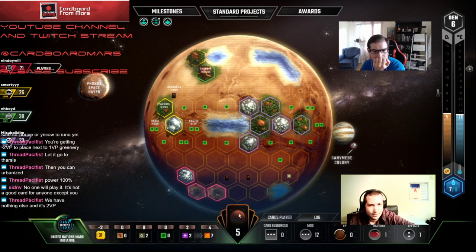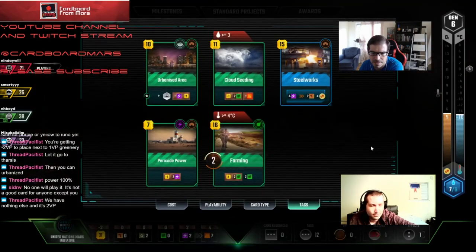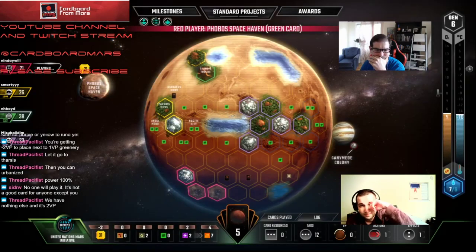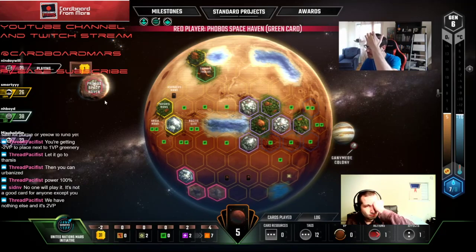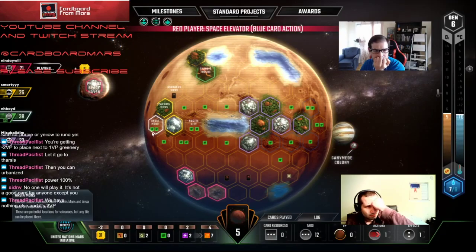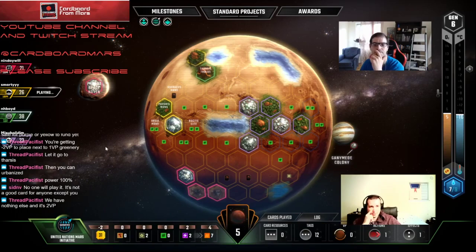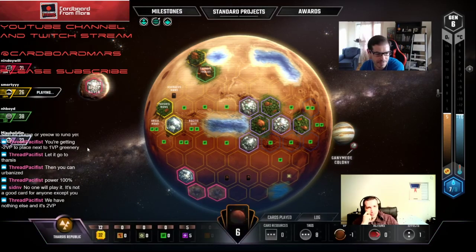That's a big greenery in the middle of the cities there. We already played — I'll just get two plants. Hopefully no one's playing Ice Asteroid or Giant Ice — even that wouldn't be bad just to speed up the game. He's going for Jovian stuff I guess, but the only one he played so far was the Canary Colony. Purple has no plants at least — just a lot of cash and no Kelp Farming because he would have played it last gen.